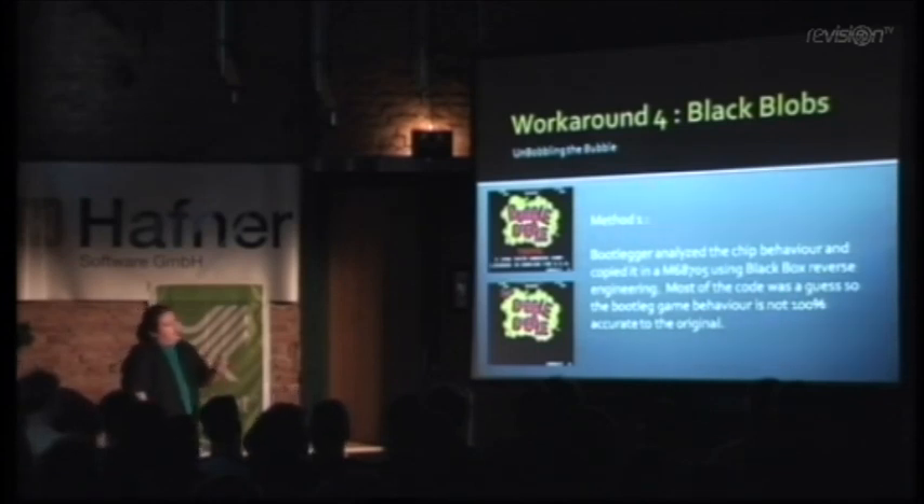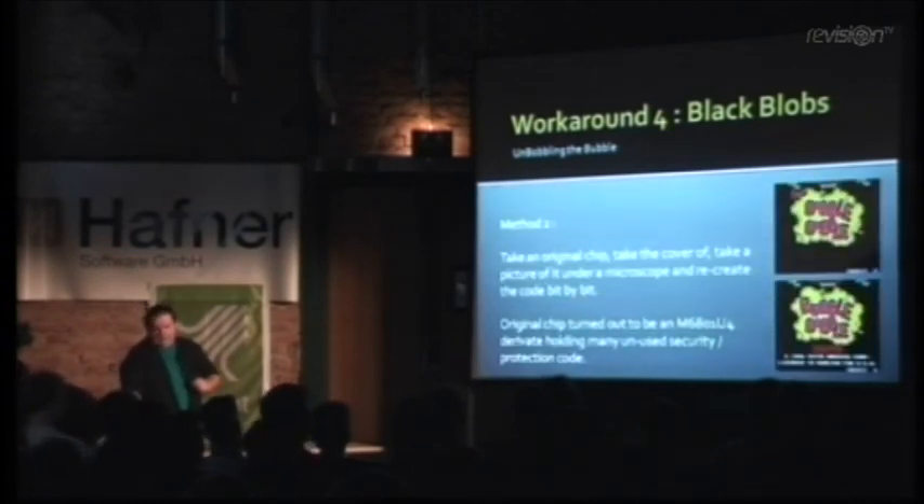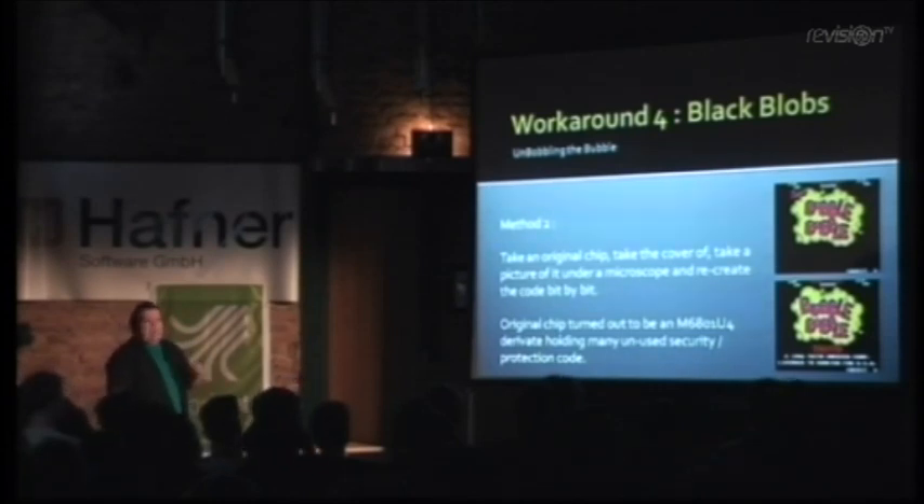In Bubble Bobble, some of the actual game code — the artificial intelligence, how the monsters move — was inside the chip. The bootleg was actually kind of a guess: where in the original your monster would go left, the bootleg would go right. But until two or three years ago, nobody really noticed. To get the original: you find an original PCB on eBay, pay a lot of money, take out the security chip, put it under a microscope, and bit by bit you reassemble the code. The MAME team found out it was a 6801 CPU, and actually quite a lot of the security code wasn't even activated — you'd have to ask the guys from Taito why; maybe they couldn't get it to work.